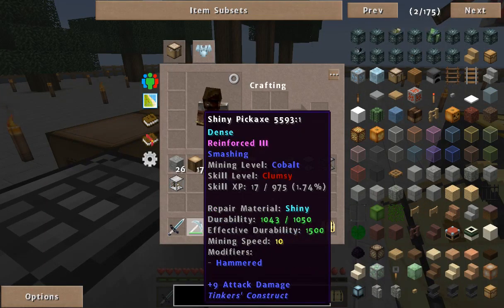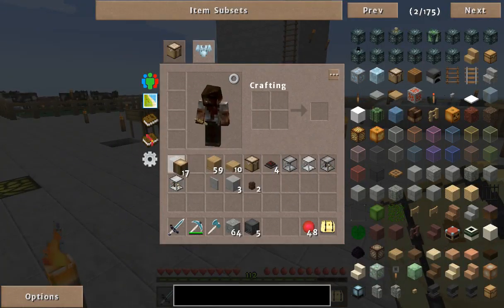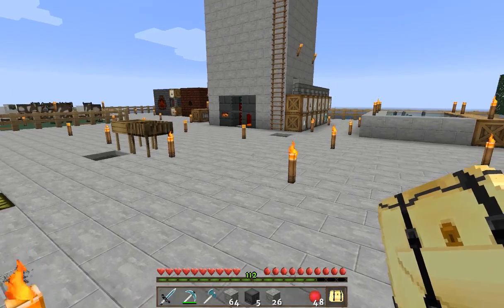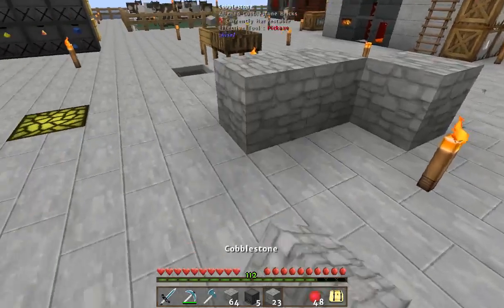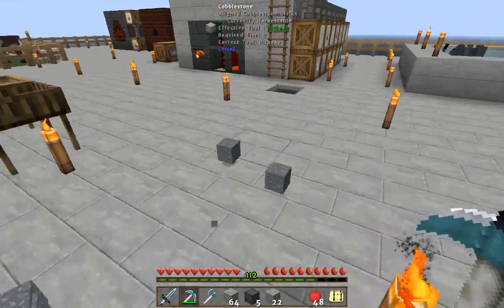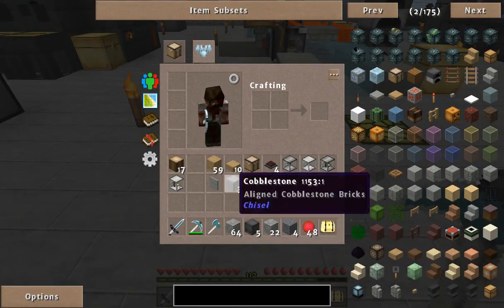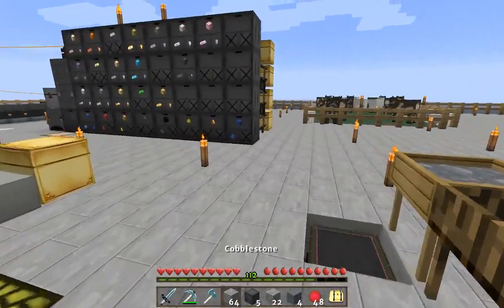I put a hammer on there — there's a hammer down there. This is pretty cool. It makes it into the rare one — gravel. See, that's pretty cool.